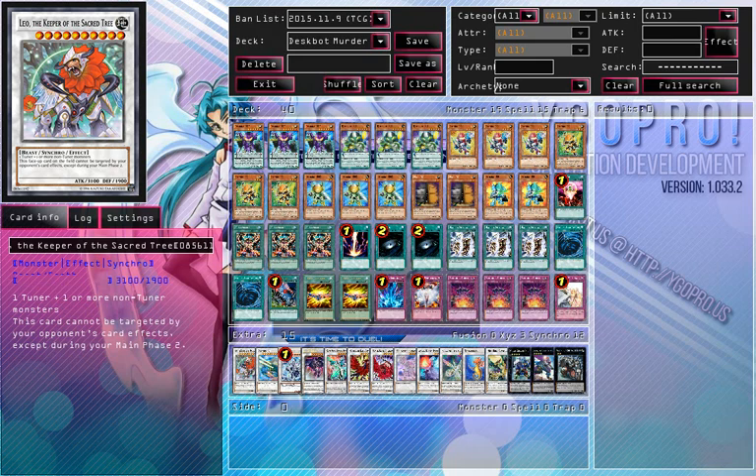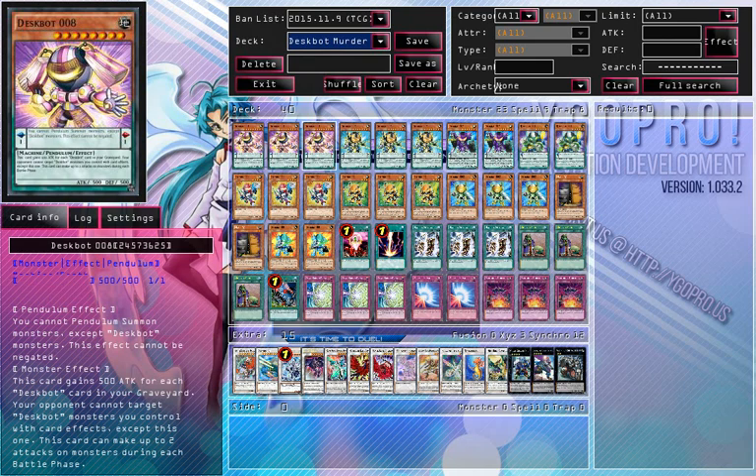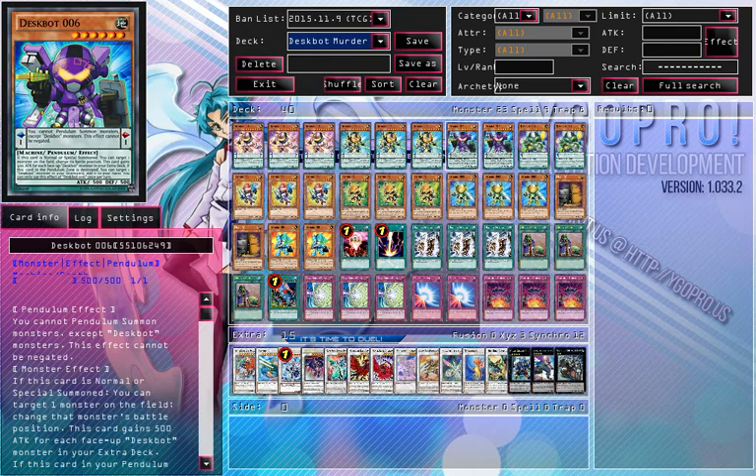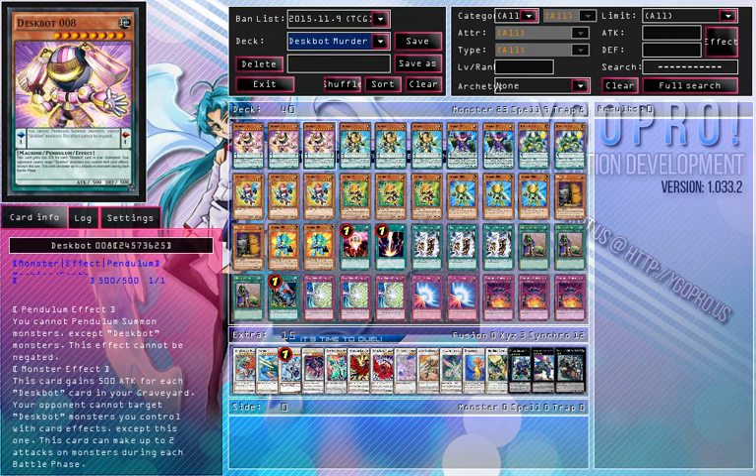Now on to the OCG build. From testing it does play quite nicely and can be very annoying for your opponent to play against. The more OCG-based build is running Triple Despot 8 for double attack, and it also protects your monsters from being targeted by card effects, which is very powerful. I'm using a triple, although I'm thinking I may cut this down to a double and add another Despot 5 back into the deck, just because I like the MST. Despot 8 can double attack and gains 500 attack for each Despot card in your graveyard, which makes me think there's going to be a spell or trap for the deck because they keep saying 'card' and not 'monster'.